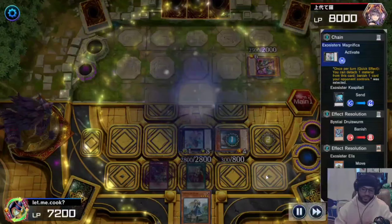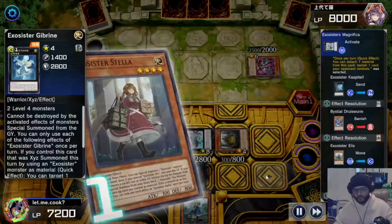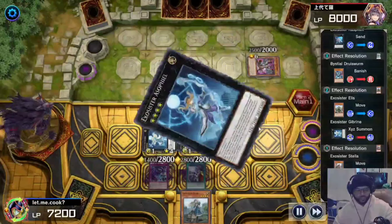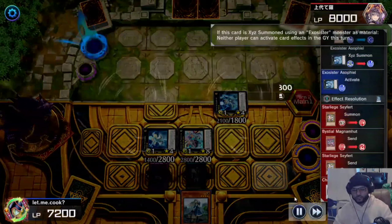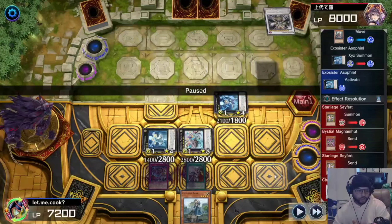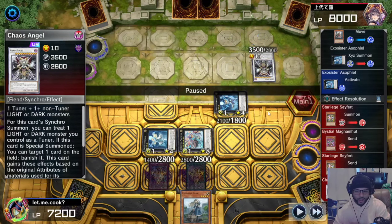I activate Magnifica to banish the Sereneer — I don't want them linking it off or sending it to the graveyard. With Ilias we XYZ summon into Gabryne, which is a monster negate on the field as a quick effect, and with Stella we XYZ summon into Exorcist Asophile which shuts down the graveyard — they don't like that at all.